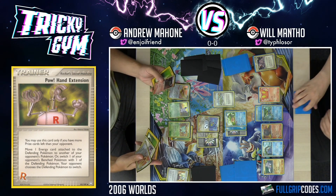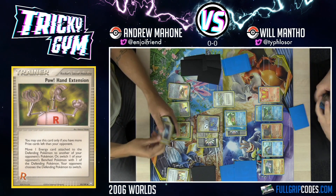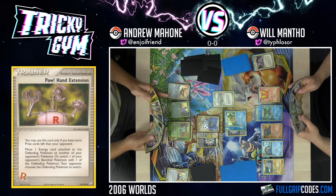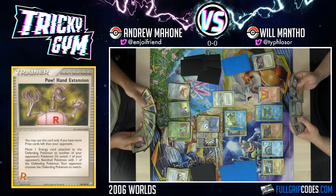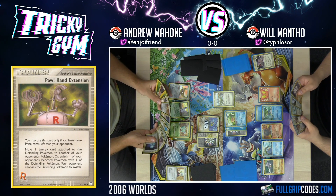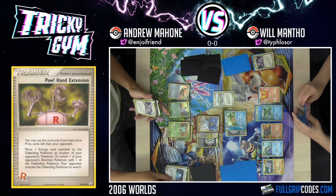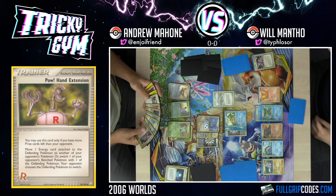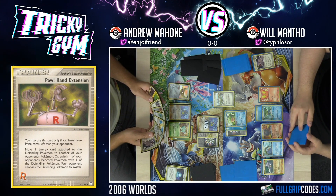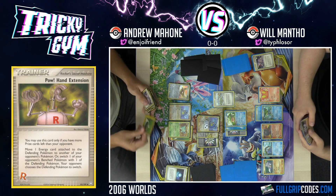That is pretty decent. I can Rare Candy into Nidoqueen like that. I actually would have preferred to draw a Pidgey there, but that's fine. I'm just going to attach basic grass energy to my Nidoqueen. I can't Quick Search because of the Battle Frontier, which is still in play. I'm probably just going to swing in with Power Lariat for 70 damage. It's going to be hard for Will to heal all of that.